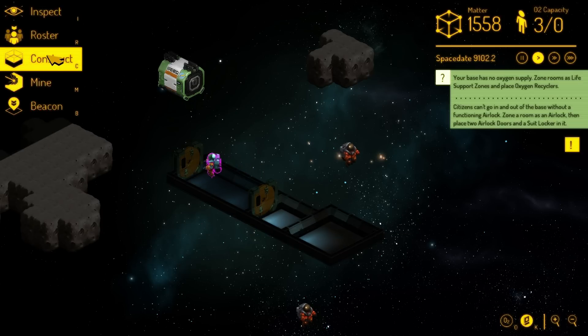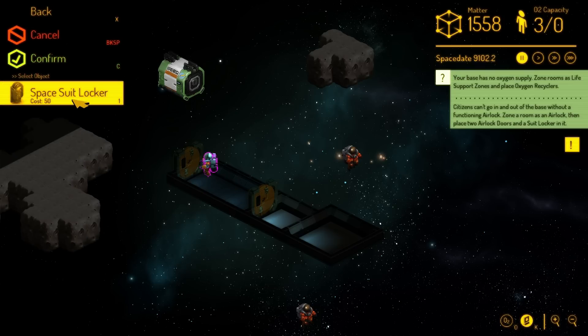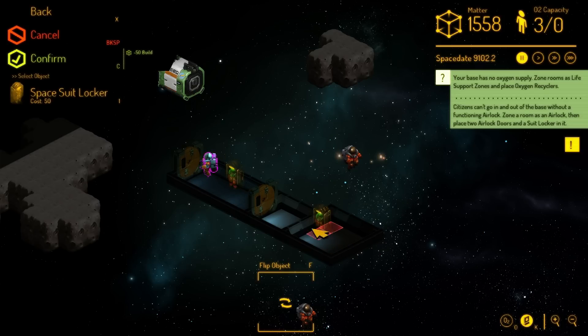That makes it so I can build, in construction, specialized items in the room. You can't place items in every room — you have to designate airlock and then place a spacesuit locker. If I try to place it out here it just doesn't work because it isn't an airlock, but if I do it here I can. And that way they can switch in and out of their spacesuits.